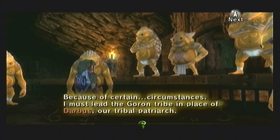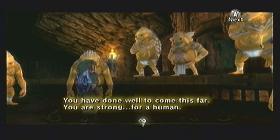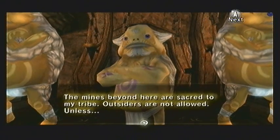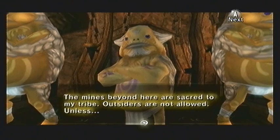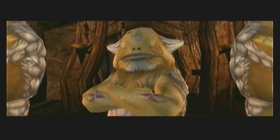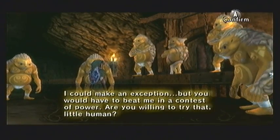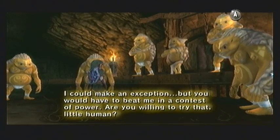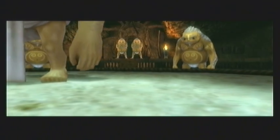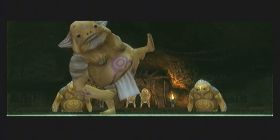His name is Gor Koron. He says he is leading the tribe in the place of their patriarch Darbus who is off somewhere else. He says you are strong for a human but he will never be able to let you inside the mines — and here Link gives him a challenging look, apparently staring him down. Gor Koron gets excited and smiles, then goes serious and says he will be willing to consider it if you will have a contest of power. This initiates the sumo wrestling match — apparently rock people play sumo wrestling.